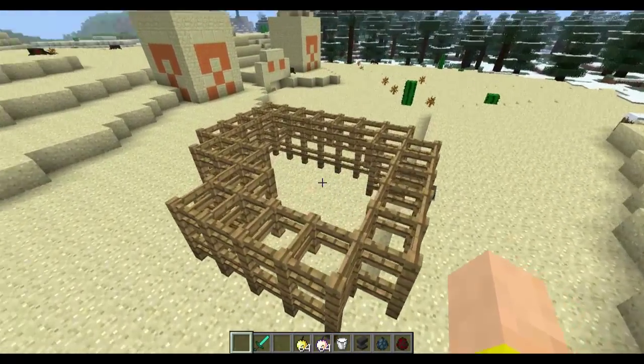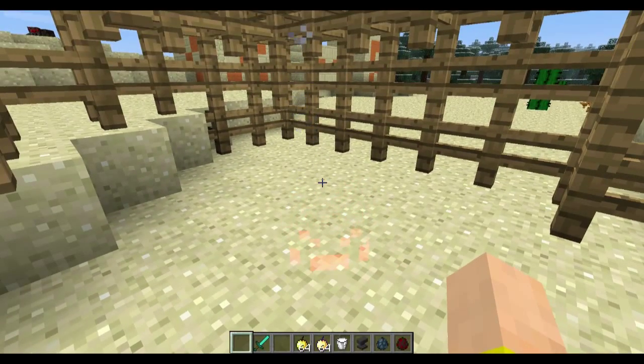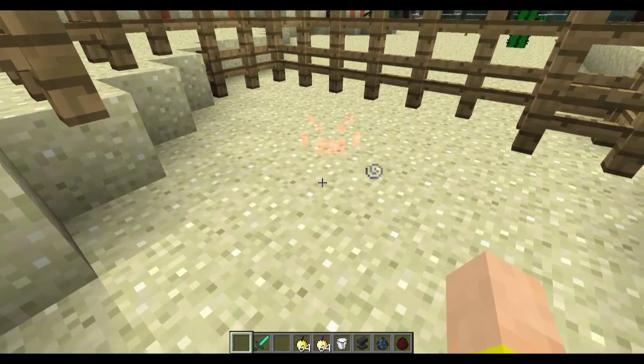Over here I got this little cage. And if you look hard enough, you can see these little glowing eyes. That's because spiders, when invisible, like Enderman, will still show their eyes because they have a glow effect.